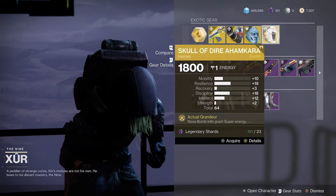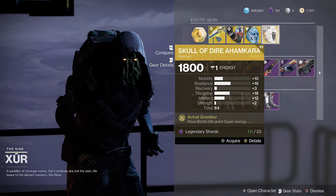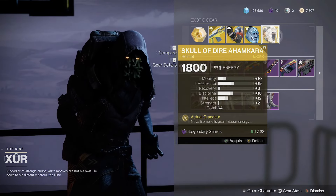Skull of Ahamkara for Warlocks with a total of 64 stats. Not bad resilience and discipline. I would consider this a decent roll, so pick it up if you need it.